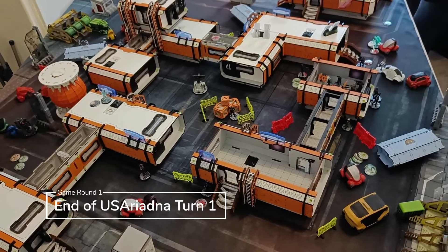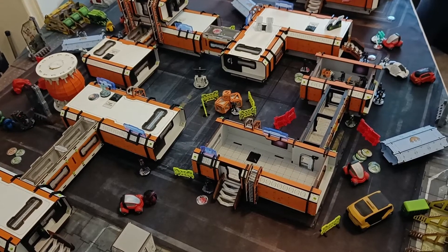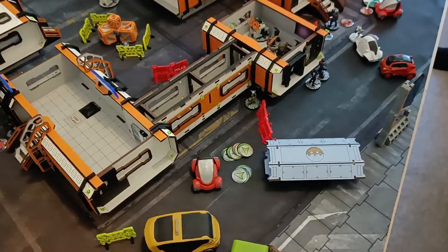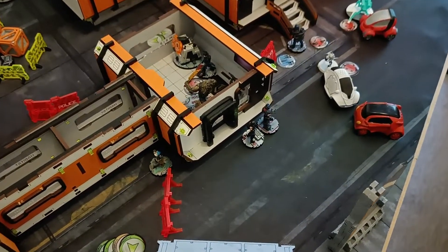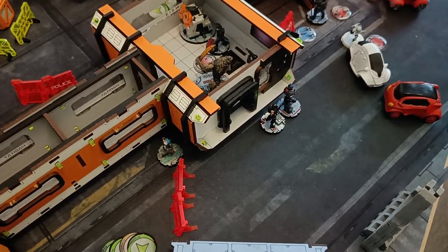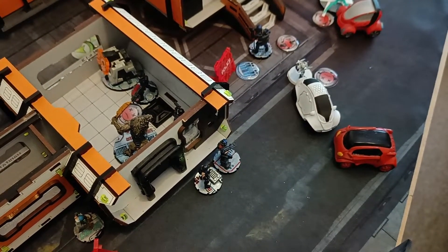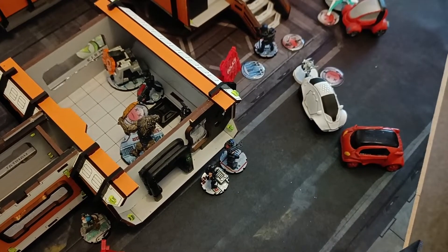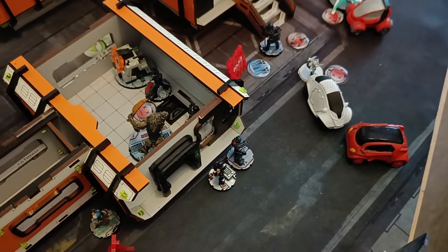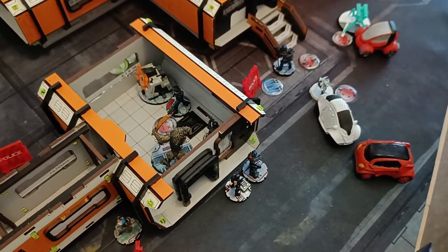At the end of Ariadna turn one, I had five orders and an irregular in group one, and five orders, two irregular, and an impetuous in group two. I started with the impetuous phase: the Devil Dog moved up, the peripheral went into the building and got knocked unconscious by Nisei, and the Devil Dog got killed but knocked two out of three of the Thorakite outside unconscious — the forward observer, or hacker as it turned out, and the paramedic — while the Feuerbach saved. Unfortunately I took multiple nanopulsars and pulsars to the face and was removed.